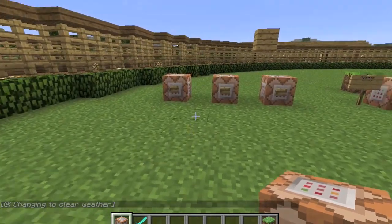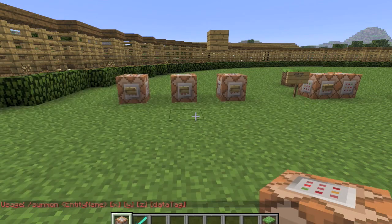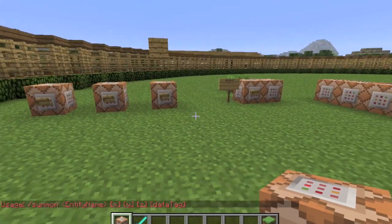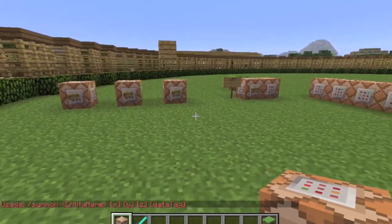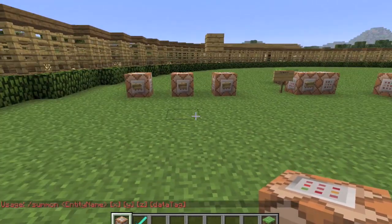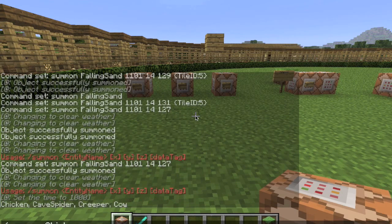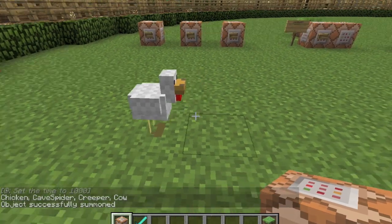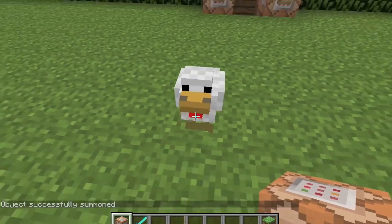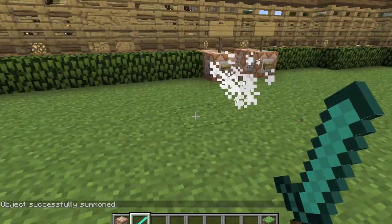They added a new command in the 1.7 pre-release called /summon. If you do /summon it'll give you these parameters: entity name, x, y, and z coordinates, and data tags. So if we do /summon chicken and then right in front of us, it'll summon a chicken right there - normal chicken. That's the basics of the command.